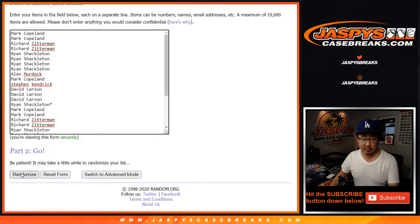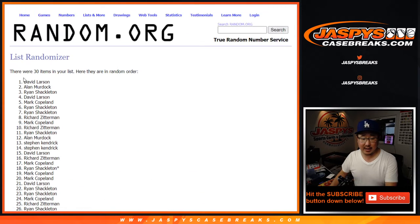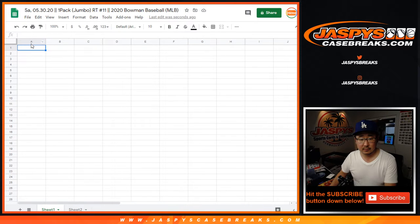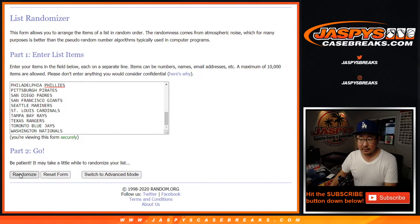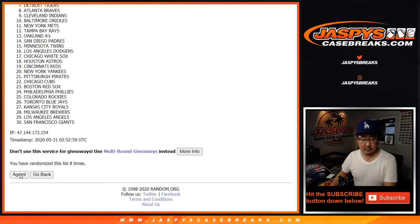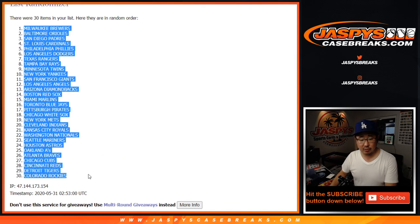Let's roll it, randomize it — four and a five, nine times for the break. And ninth and final time. After nine, we've got David Larson down to Ryan Shackleton. That's for later — this is for the break itself. We've got four and a five, nine times for the teams. After nine, we've got the Brew Crew down to the Rockies.